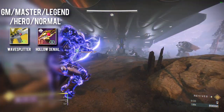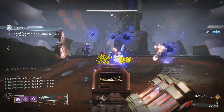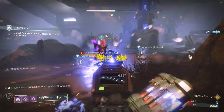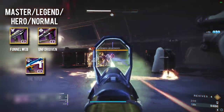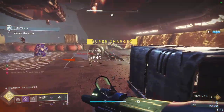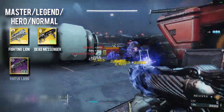WaveSplitter and Hail of Bullets are our trace rifle options and they are extremely fun to play with. WaveSplitter offers a weaken after you pick up an Orb of Power, while Hail of Bullets is craftable and comes with very good perks like Repulsor Brace and Lead from Gold for ammo economy. If you plan on using these, it's worth taking the Special Finisher mod on your class item so you can always have special ammo available. For our close range weapons we have the Funnelweb, Unforgiven, and The Title. Funnelweb is the best of the three if you want more damage and don't like to reload, while Unforgiven and The Title come with Repulsor Brace meaning you can have those infinite overshields. We also have some very good grenade launchers such as Fighting Lion, Dead Messenger, Harsh Language, and Wilderflight.